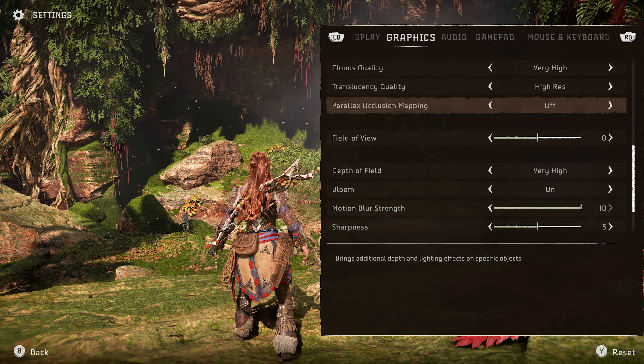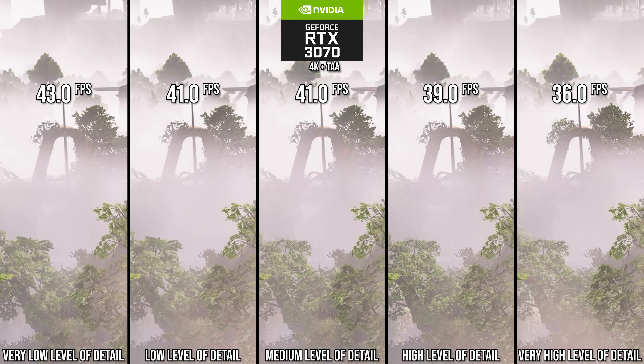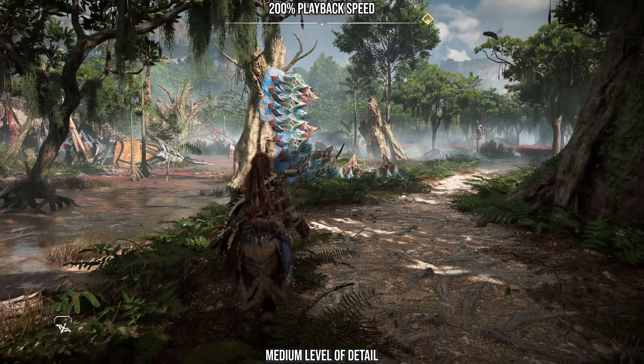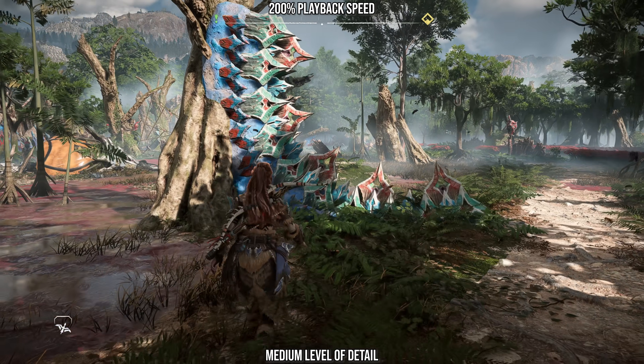After these more straightforward optimizations, things do get more interesting. Starting with level of detail — this setting increases the quality of geometric LODs at a distance. Going down to high improves performance by 8%, medium by 14%, and very low by nearly 20%. The added LOD popping from medium is a bit too much, yet very high is too expensive for the admittedly small return in visuals, so I recommend the high setting here.